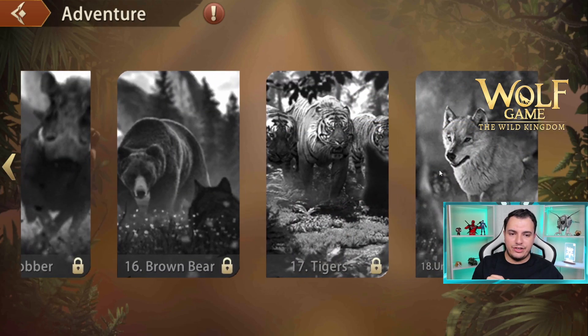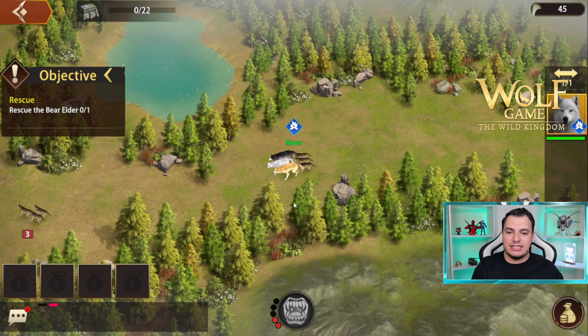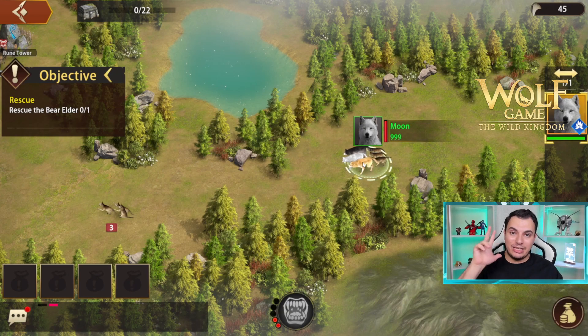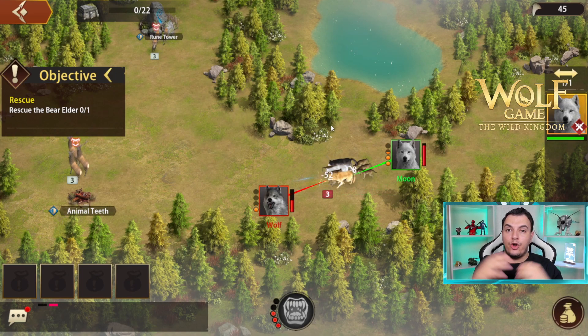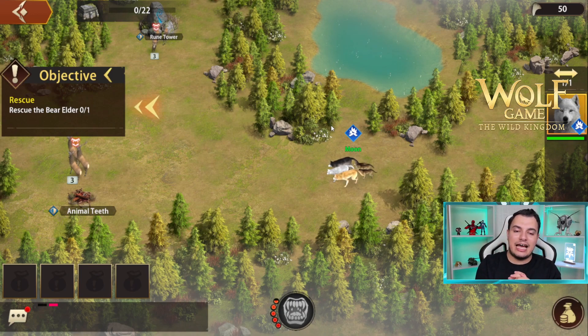Let's start with the Adventure, which is basically the PvE section of this game. There are multiple sections in the Adventure, with many more coming in the future. We have our wolf march over here, and in this game specifically, a march can be led by three heroes — three wolves. We have Moon leading this march, which is a very solid wolf, and then Alpha and another one as well. The main troop activates the primary skills, and the rest of the troops have their secondary skills activated as well. When you are a secondary wolf in the march, your role changes into a supportive role, and you'll deal different types of abilities depending on where you are placed on the march, which brings a lot of depth into the game.